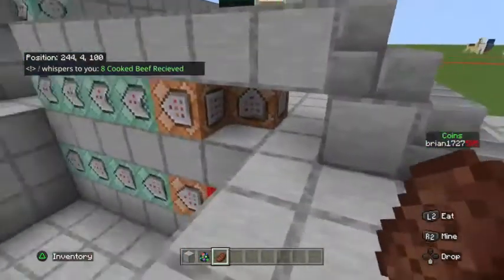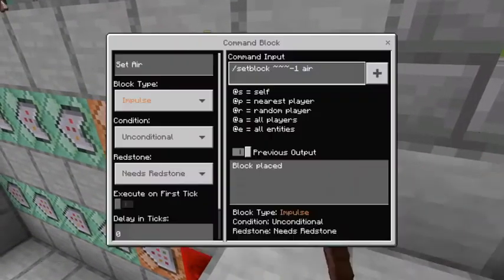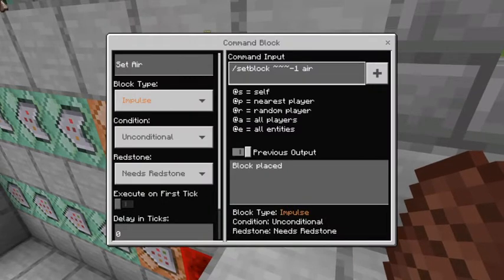To make that happen, the redstone block comes down here and this first command block is by itself. This command block sets air — it's impulse, unconditional, needs redstone — with the command: setblock tilde tilde tilde air, and then I have negative one after the third tilde.